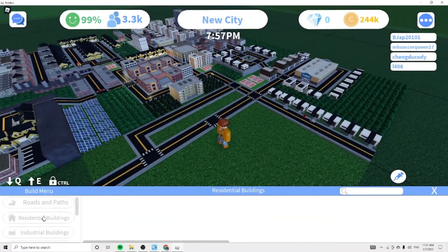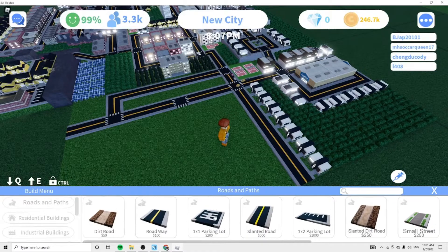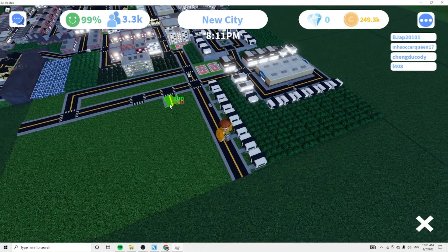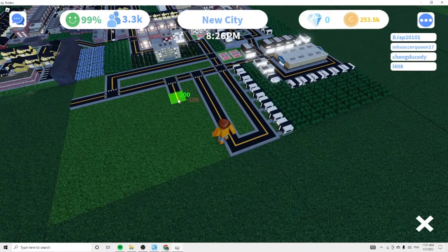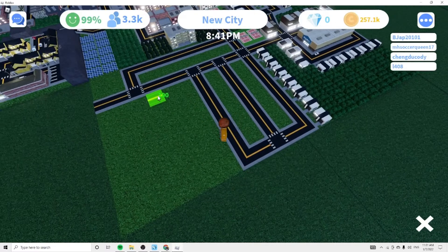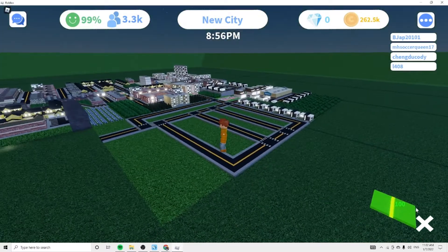You can pause it anytime to redo it. Okay, so now we're going to do a roadway right here. This way you can maximize the amount of things you're using, and right here we're going to do a double road so that we can fit in some of the bigger industrials.